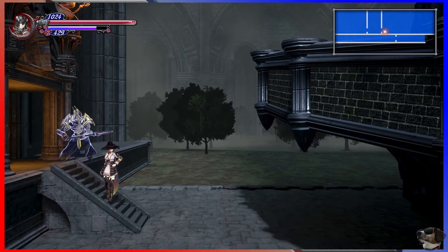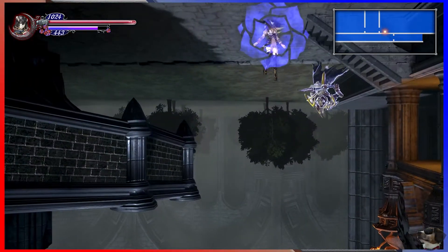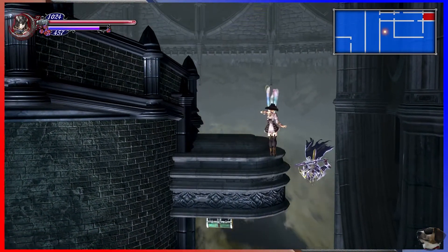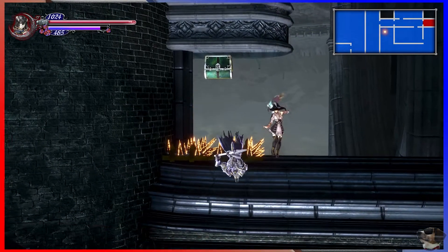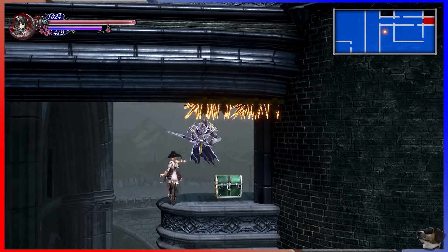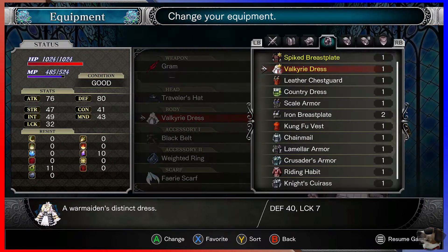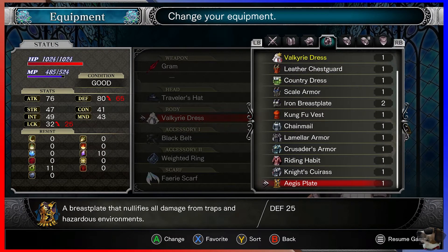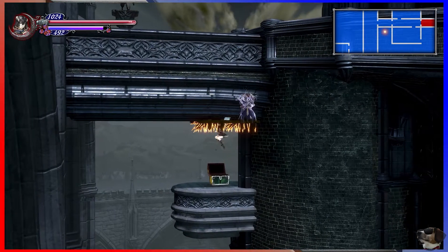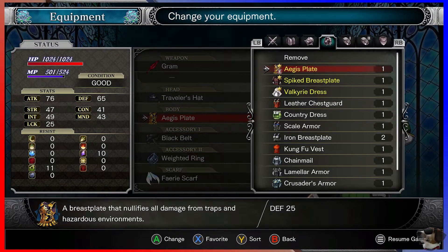Welcome back everyone. Patrick, are you ready to get your world flipped upside down? There's something here — there's spikes here. I'll hit my head which means I'll land on the platform. Equipment nullifies damage from traps. That's how we get through that one area we found, except we only have new shortcuts.